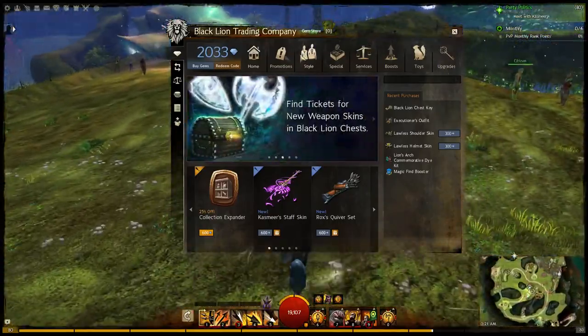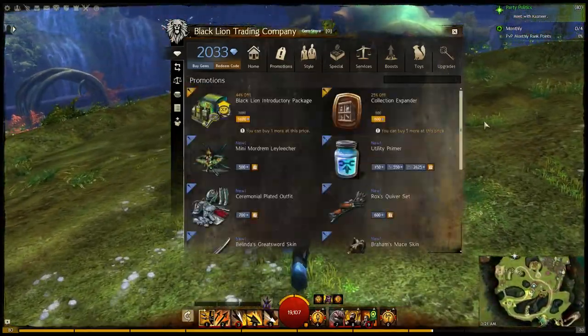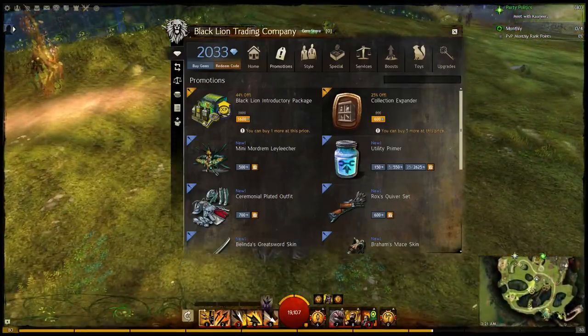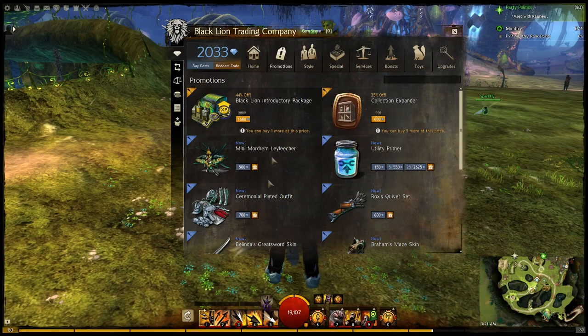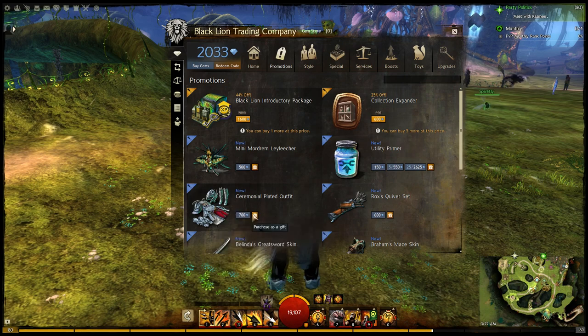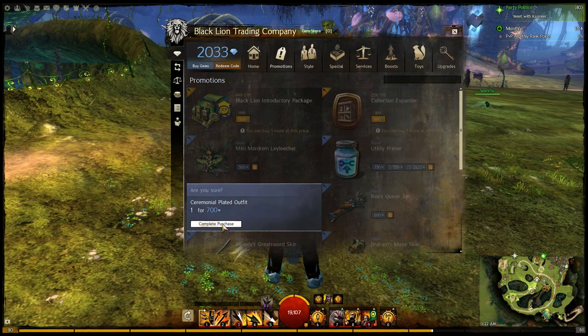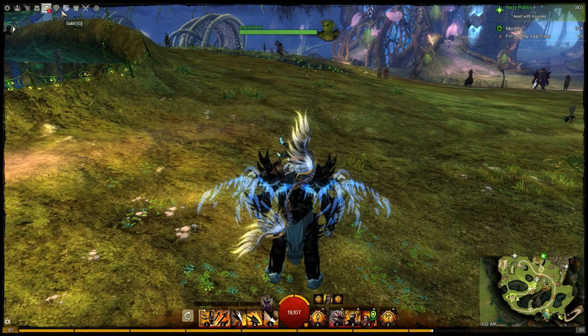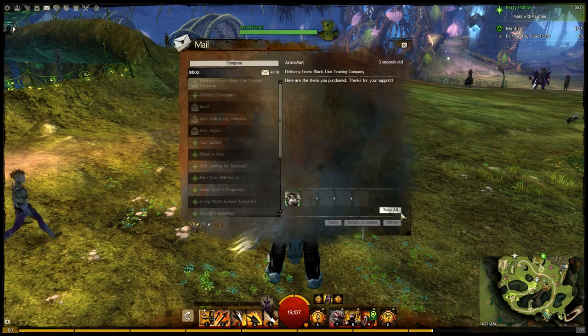Now let's talk about the new outfit. This is not a complete armor set — this is actually an outfit, so it works like the Witch's Outfit and other things like that. You can't wear it piecemeal, but you can wear it on any type of character, any race, any profession. It's not a heavy, medium, or light armor set. It's been a while since I spent some of my gems, and why not? We'll show it off.